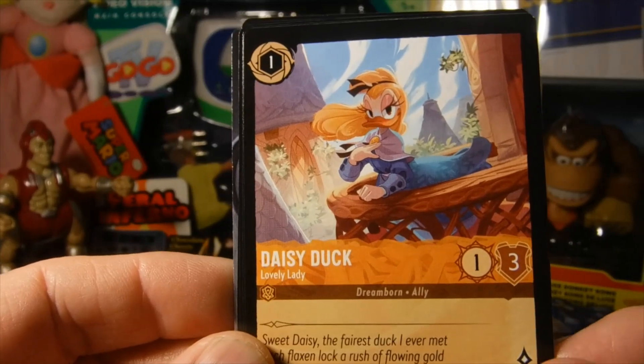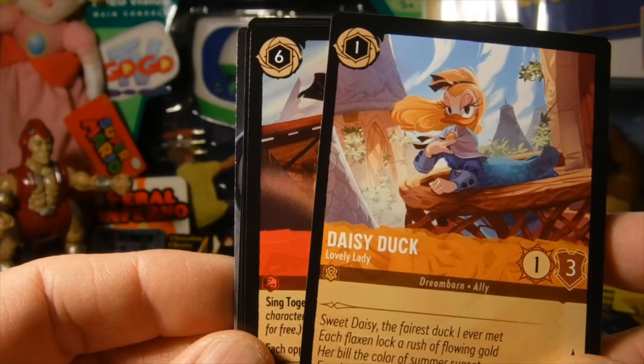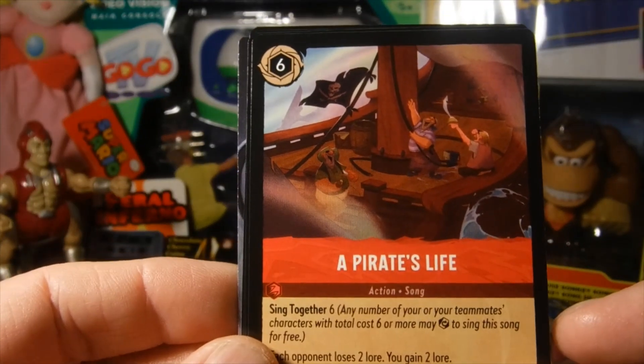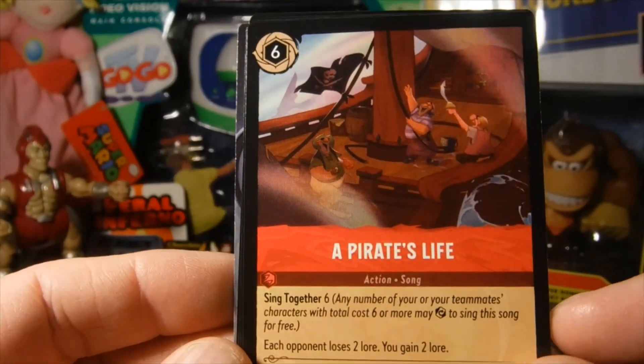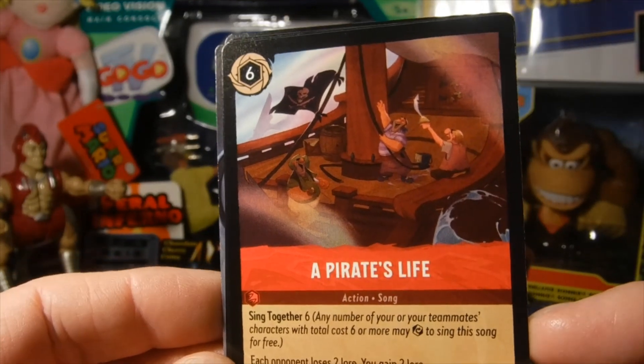Daisy Duck — I like Daisy. Okay, what do we got? Pirates live — we got the pirates from Peter Pan. Hope I can get an actual Peter Pan card. A Peter Pan holo card would be awesome.